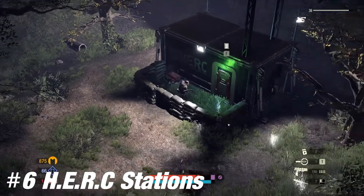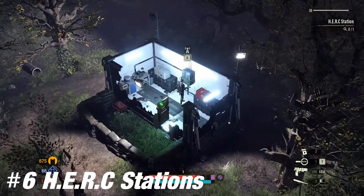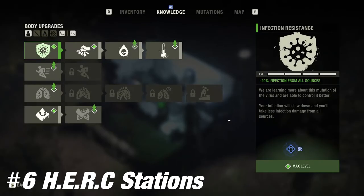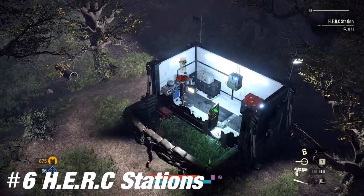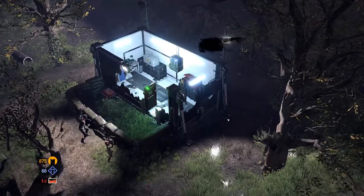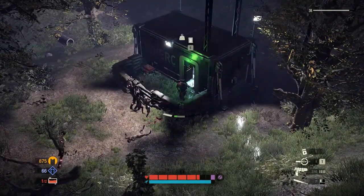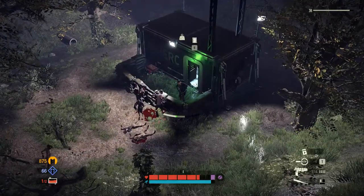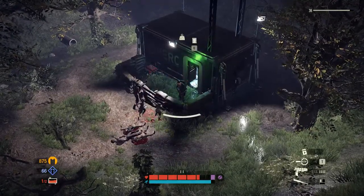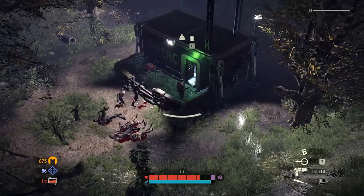Number 6. Don't always open HERC stations, especially if you don't have any batteries. Only use it if you desperately want to spend knowledge at the built-in radio, spend 5 plague samples for a vaccine, or see gas or supply bags within that you want or need. If you have extra batteries, there is typically a medical and ammo box as well that you can open.